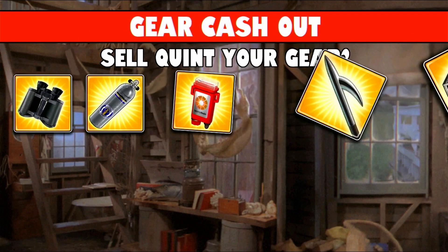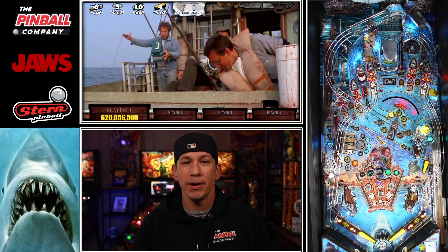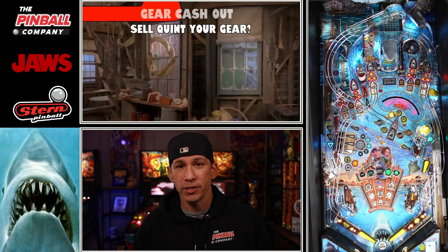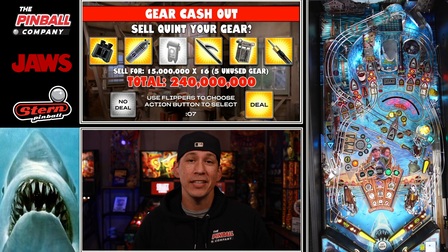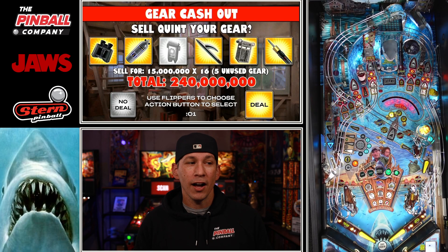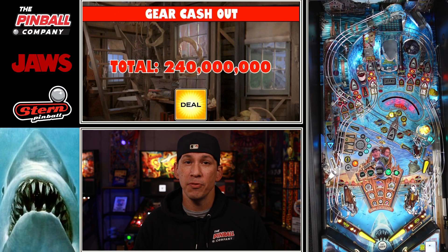That special nuance mentioned earlier: there's a feature called Gear Cashout. This feature allows you to sell all your gear in exchange for points. Once you've collected all six gear types, you will be able to light gear one more time. Hitting the right ramp will have Quint make an offer for your gear. From here, you decide if you're going to accept or decline the deal. If you accept, you get points for each piece of unused or non-activated gear. Opting to keep the gear, you will retain the perks and be given a smaller value of points.